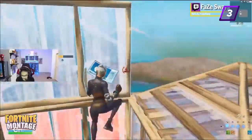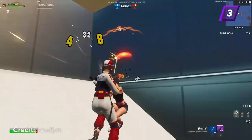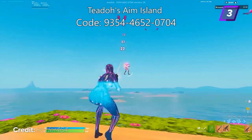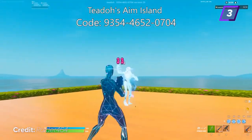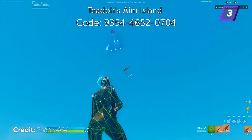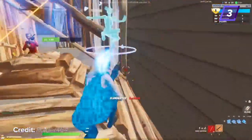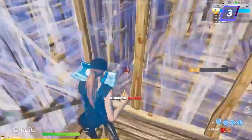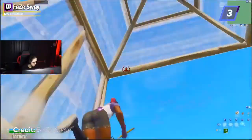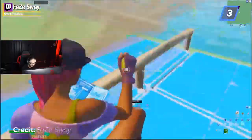Some great ways to warm up your mechanics are through edit courses, Raider's Peace Control Map, 1v1 build fights, and free building in your own island. After you get your mechanics warmed up, it's time to warm up your aim. Great aim in Fortnite is arguably the most important skill to have, so it's very important that your aim is warmed up before you hop into games. To warm up your aim, try Raider's Aim Training Map or 1v1 Aim Duels — both are great for warming up long and short range tracking and shotgun aim.